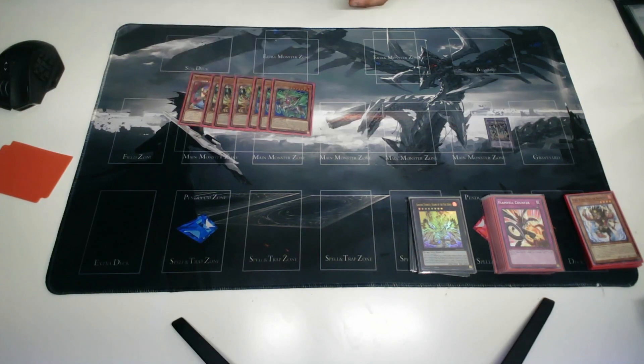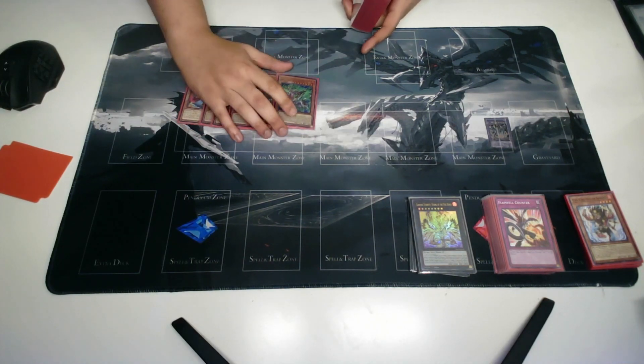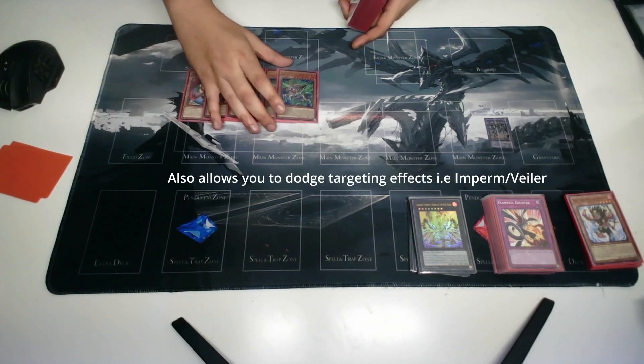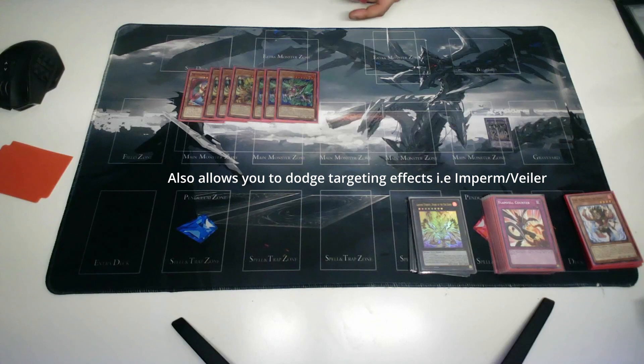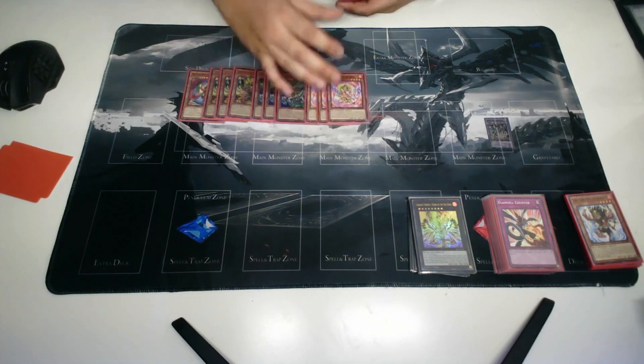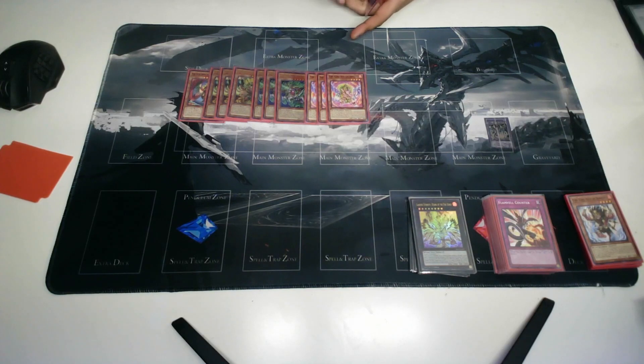Three Kirin — second best extender in the deck, allows you to play on your opponent's turn and allows you to non-target pop cards after special summoning something, which is just insane. Then we have three Arvada — very good monster negate, pops your other Fire Kings in order to get their abilities, and in other builds it's necessary for some two-card combos.